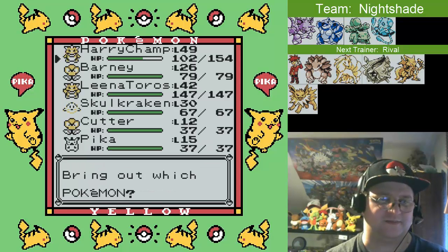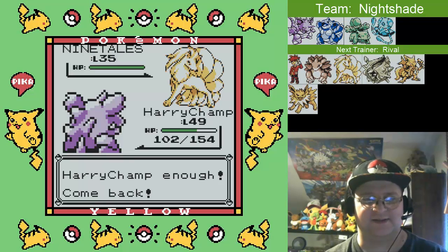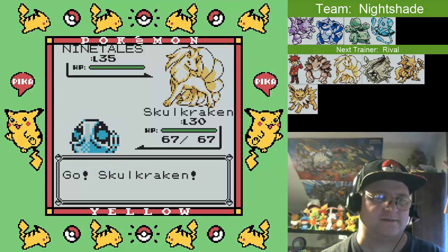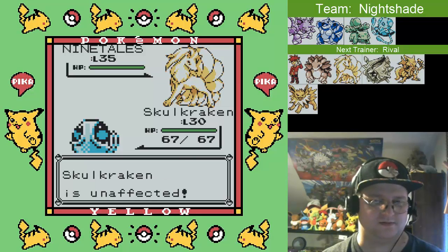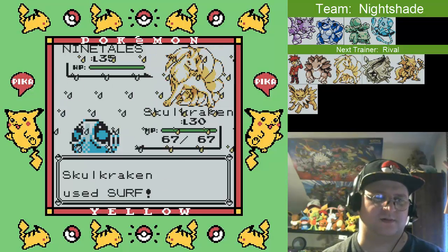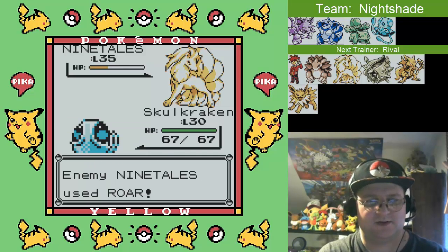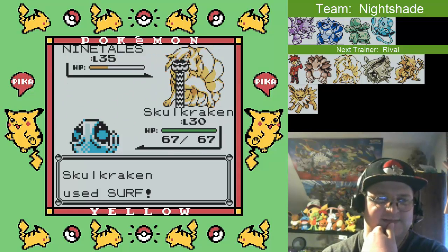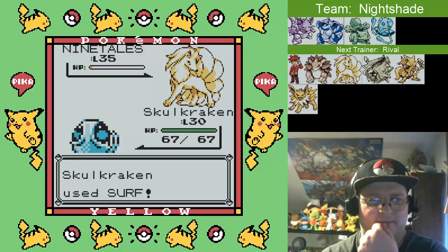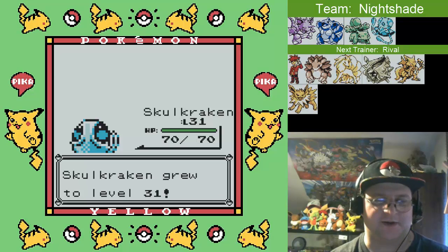Okay, Ninetales, huh? Skullcrackin', here's your chance to shine. I'm gonna let you take on a Ninetales. Yep, Surf. I'm surprised that didn't send me out of battle. Weird. That move's not working correctly - it's not working right at all.